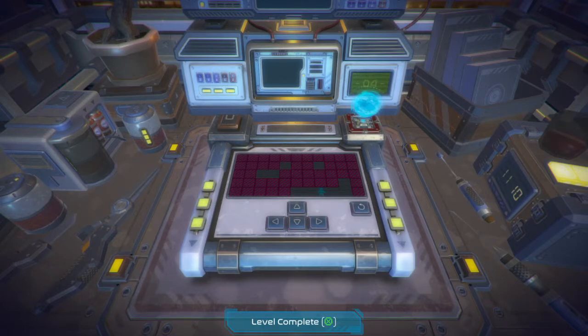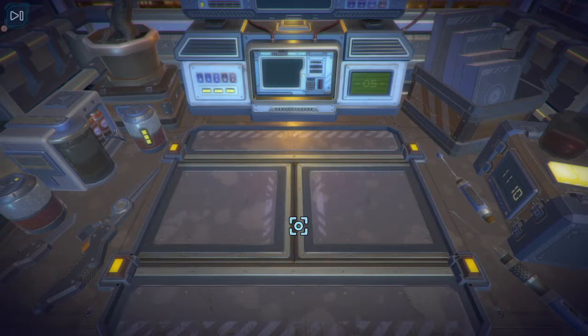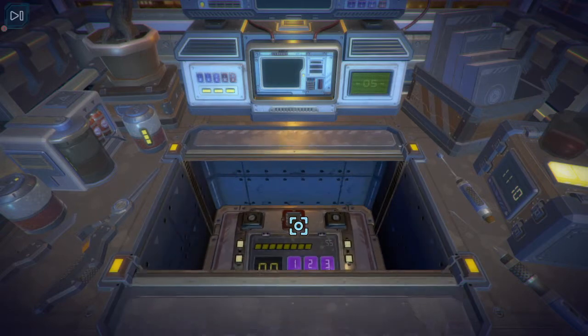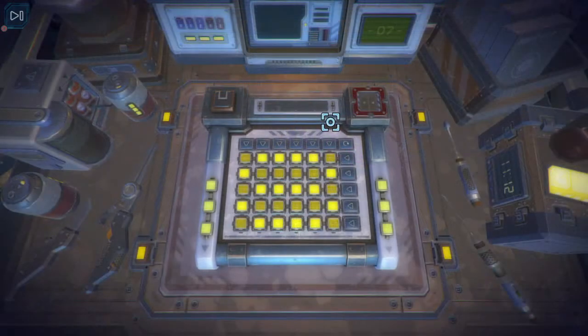There are no instructions, and although complete walkthroughs are now on the internet so you can bound your way through if you're just after trophies, some of the logic is a bit obscure. You really have to look and try to work out what's different and new about each puzzle, and there'll be a bit of trial and error. I think looking at walkthroughs everywhere would spoil the game.